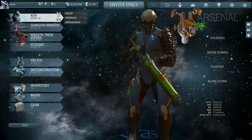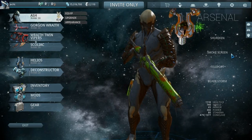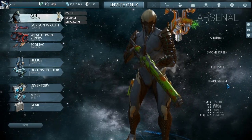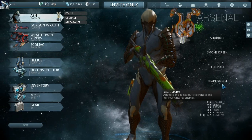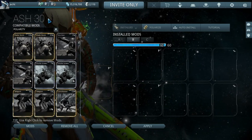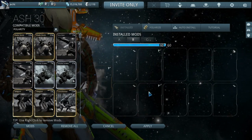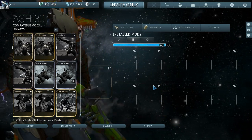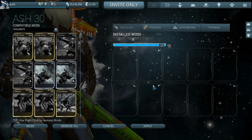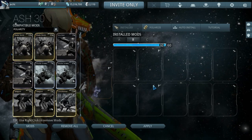This guy does not have a single forma in him apart from the standard polarities - I have not added any. Shuriken throws things, smoke screen makes you invisible, teleport lets you teleport to somebody, and Blade Storm has been reworked three times since we originally did this - hence the reason we thought we'd go back and do these again. As you can see, no stars, so it has not been formatted. It comes with the four abilities on the outside and two V polarities, which with this guy is a bit better because Duration and Intensify do go well in him.